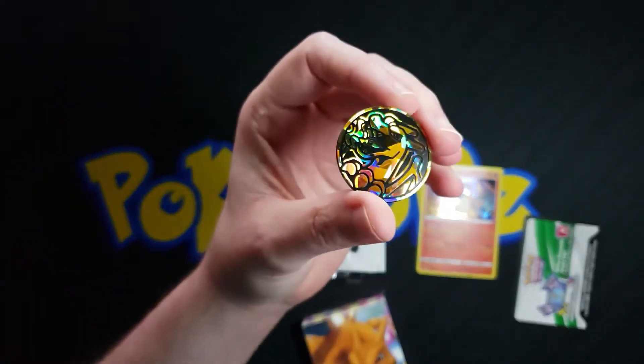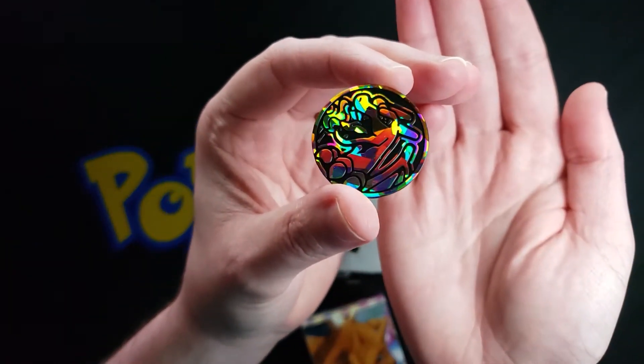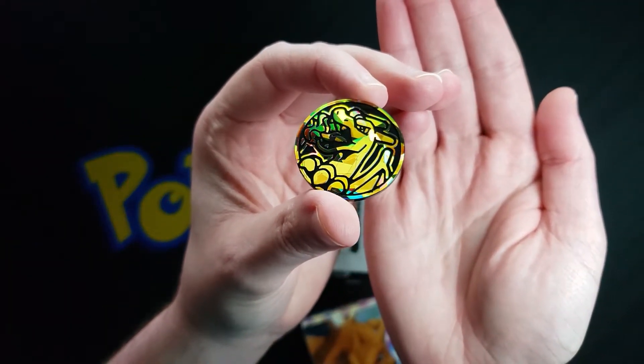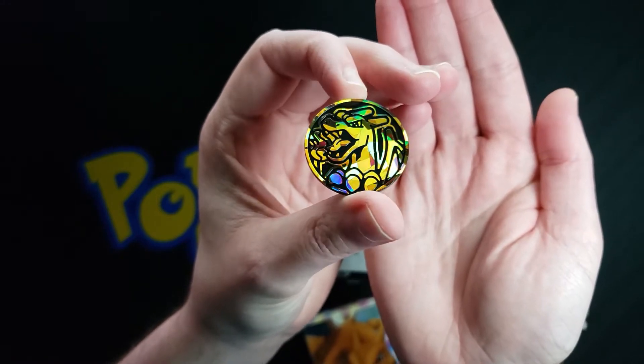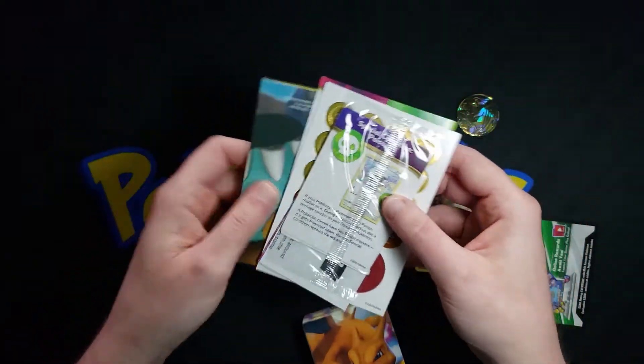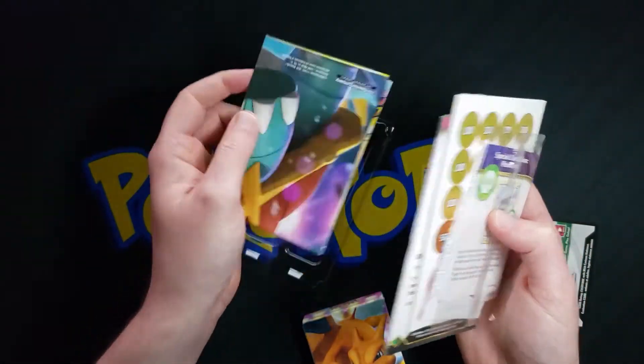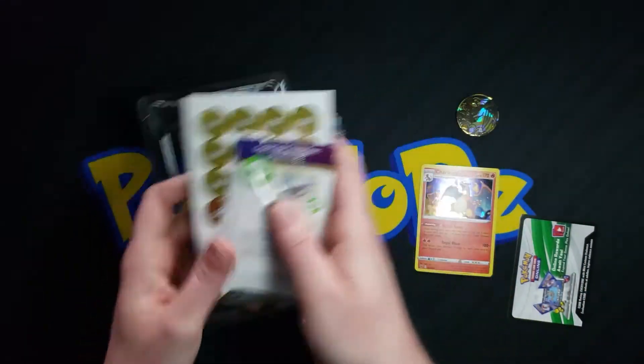Let's see if we can get some good lighting on it — there we go. All right, so there's a nice Charizard coin. We're going to set that aside. I already went through the other stuff in this; it's pretty much just damage counters, the rulebooks, and an insert, so we'll set that stuff aside.